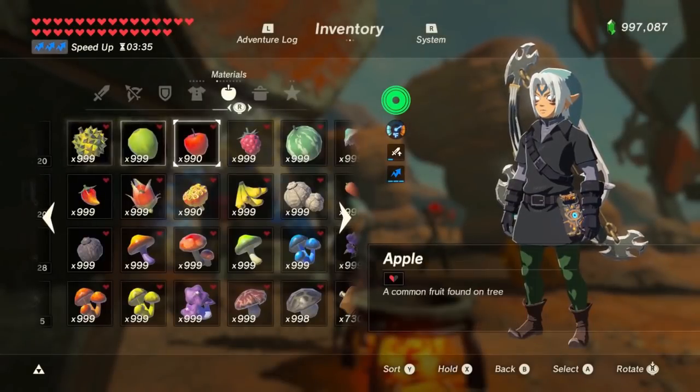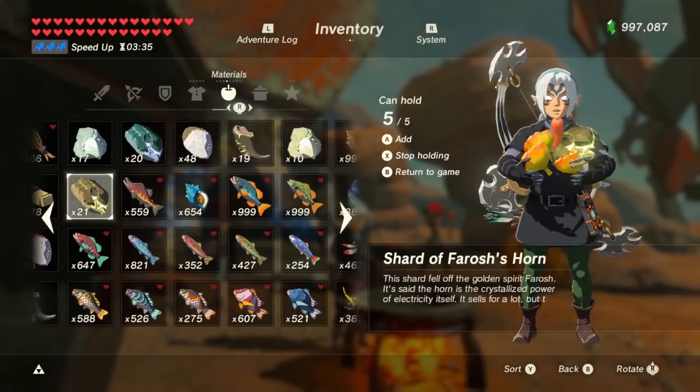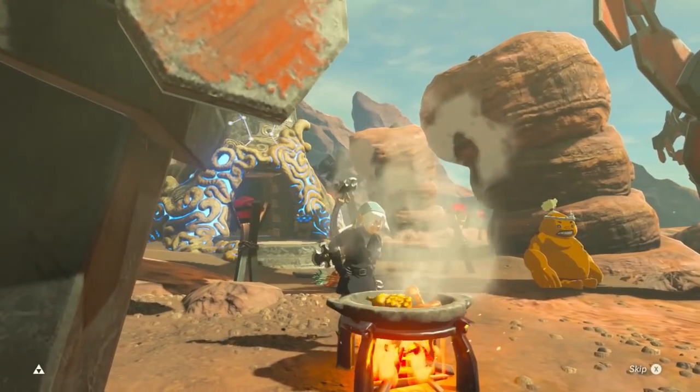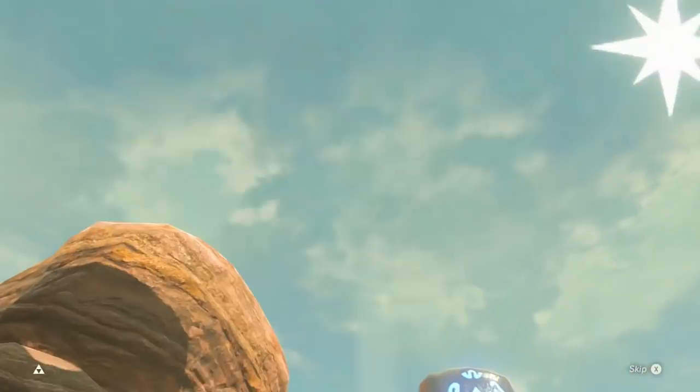There are five notes I'd like to mention before showing you these locations. First, a level 3 speed boost for 30 minutes is my best friend. I make lots of them. The dish I make the most is three fleet lotus seeds, a swift carrot or a rush room, and a dragon horn.